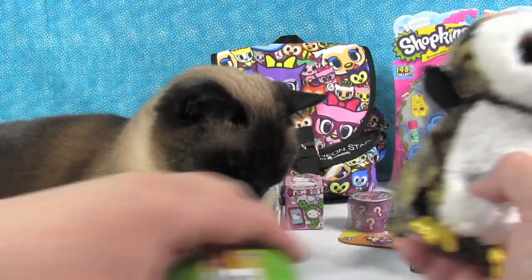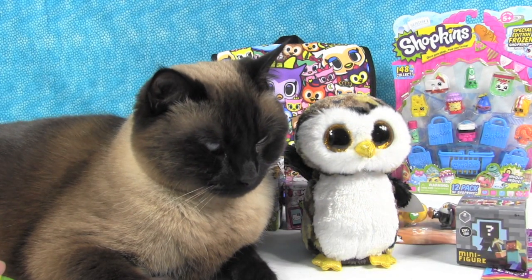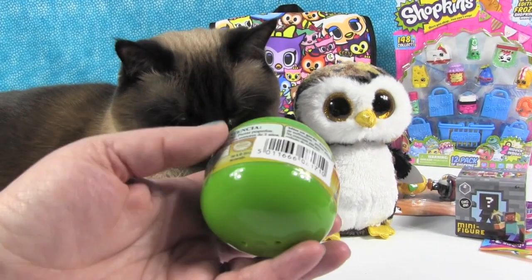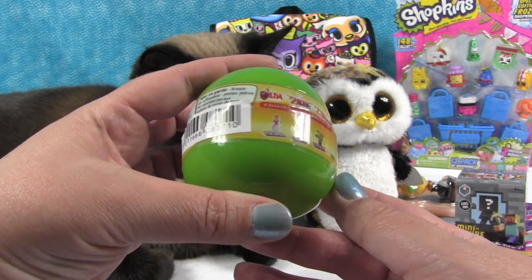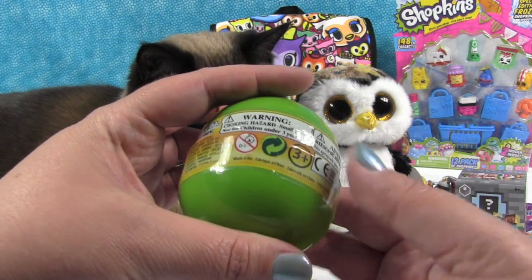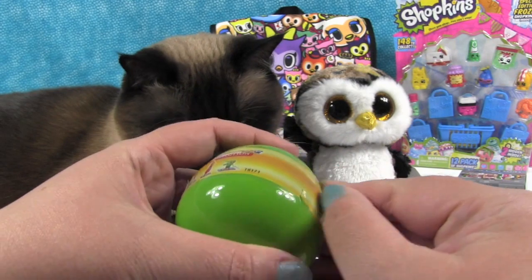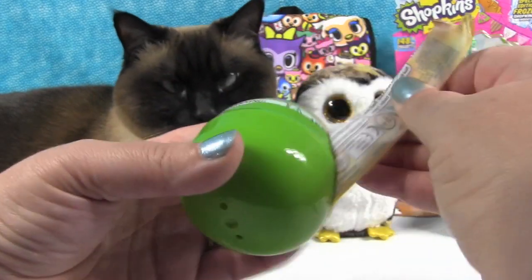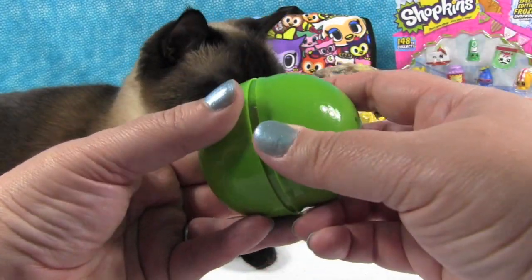It's a plush Simon and a plush Beanie Boo. All right. So we're going to go ahead and open this. Like Paul said, this is a Legends of Zelda figure. We've never opened these before. I think there's six or ten figures to collect. It doesn't really give you much information.